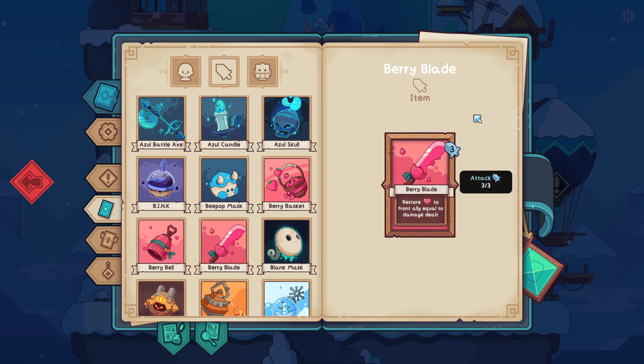Hello and welcome back to another edition of the Wild Side Chat. Today we're going to be talking about Berry Blade. Berry Blade is an item which has three attack and reads: restore HP to front ally equal to damage dealt.